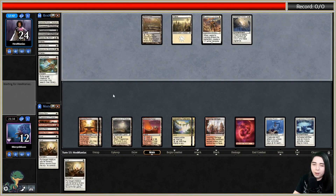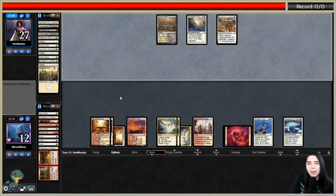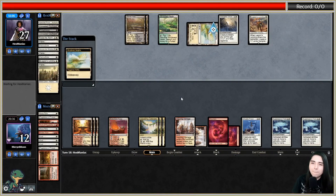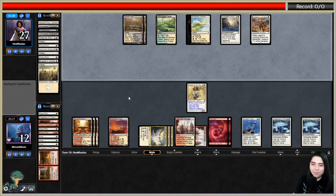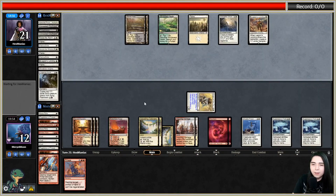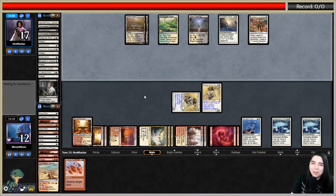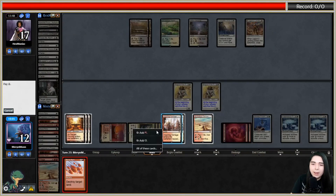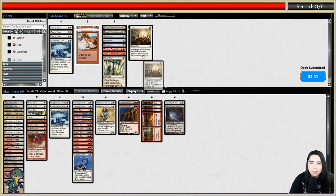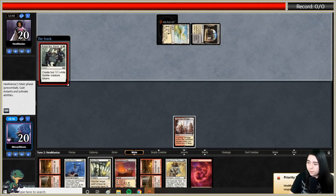We're going up against Black-White Tokens. Ghostly Prison really shuts them down - they want to go wide but Ghostly Prison stops that, so they can only ping at us one creature at a time. I have double Suppression Field, meaning fetches cost four additional mana to crack and we're not letting them have any mana. We keep drawing land destruction spells to blow up every land they draw. We get Magus down, even double Maguses. Their way of dealing with our creatures is drawing Path to Exile, but we only have four threats and they only have four Paths - maybe two Path, three Push.